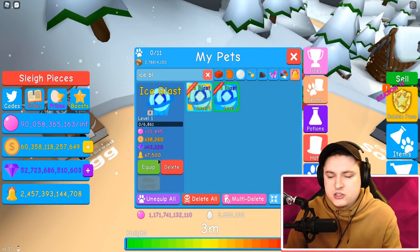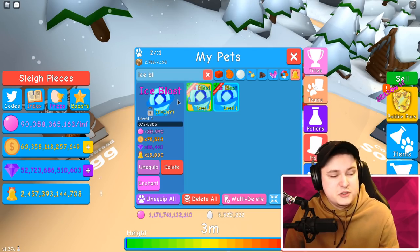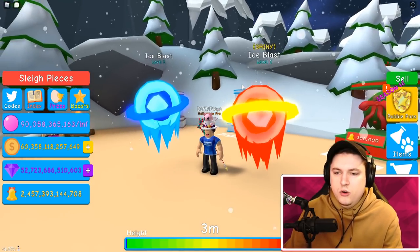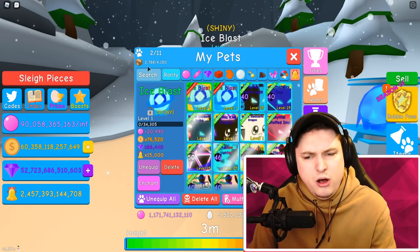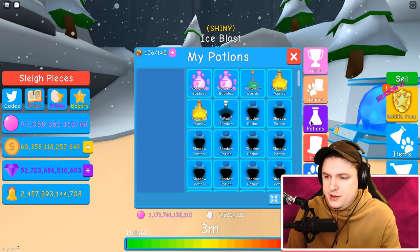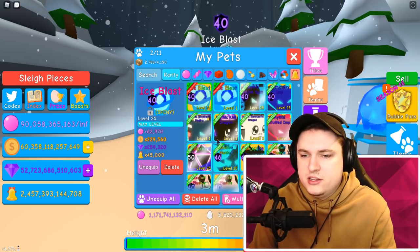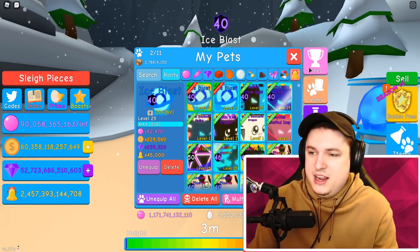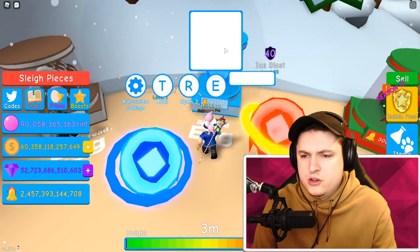Then we have the ice blast. I'm not showing off the stats too much because most of these pets are going to be pretty garbage besides the last one — that one is always a little bit competitive with the holly egg. Ice blast looks pretty nice. At 15,000 shiny, that's actually not bad at all. Let's max level, max enchant, max shadow — it hits 45,000. So shiny ice blast is actually worth it to use, which is interesting to note.